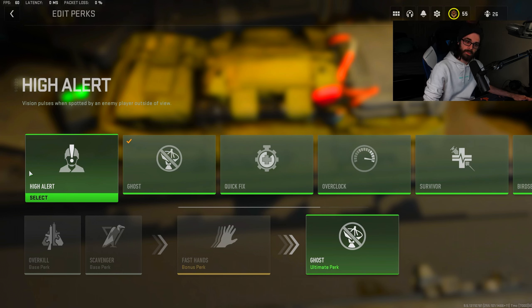For field upgrades, you now have two slots and can pick which one to use at any time in-game. I've been running portable radar and munitions box for ground war to farm weapon XP and camos, but I'd recommend dead silence and the munitions box, or dead silence and portable radar, depending on your playstyle. Dead silence is going to be massive — it lets you push through the map without being heard. With everyone camping in corners on 6v6 and playing slow-paced, they'll hear you easily, but dead silence takes that away from them.